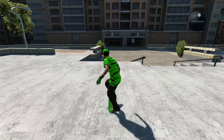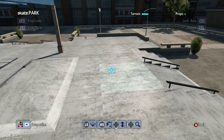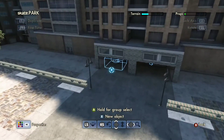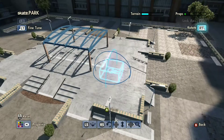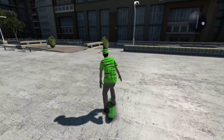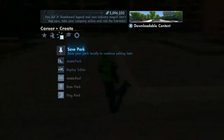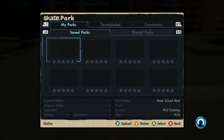What is up YouTube, today I found a glitch that you can merge two parks, and it works on any console, so it's pretty cool. It's basically a glitch that's already been found, but I just found a way easier way to do it. So you go to skate park and you basically do that merge glitch.